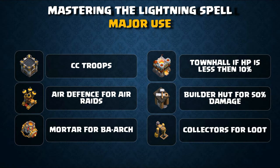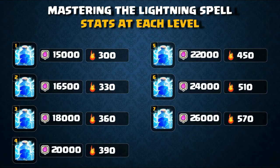The lightning spell can also be used on builder huts — using a level 5, 6, or 7 lightning spell to clear a builder hut and secure 50% damage for a star. For loot, while you can't zap storages, you can zap collectors. Zapping the dark elixir storage is not possible nowadays, but you can zap the dark elixir drill to collect a maximum amount of dark elixir loot.